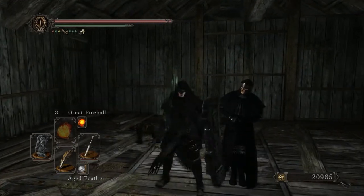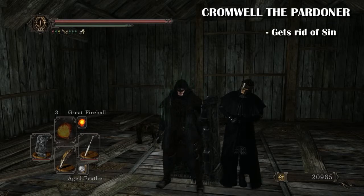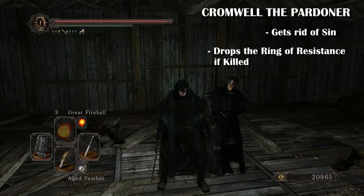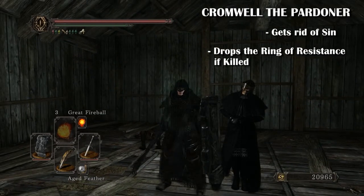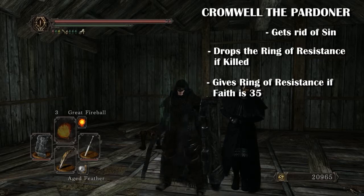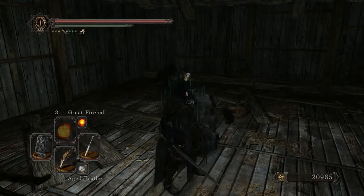The next merchant is Cromwell the Pardoner. He gets rid of your sin, which is very useful if you decide to kill NPCs for the stuff they drop. He drops the ring of resistance when killed, which is ironic since he gets rid of your sin for killing NPCs. He also gives the ring if your faith is at 35.